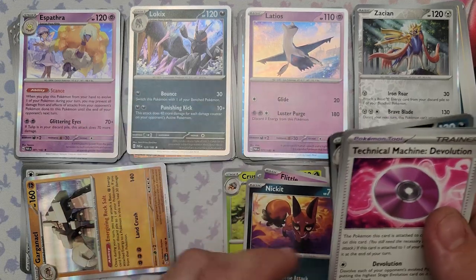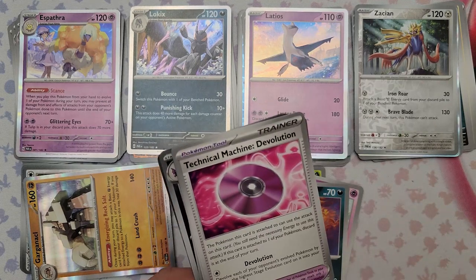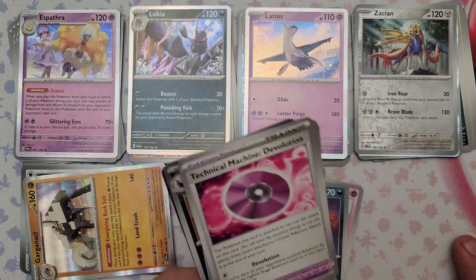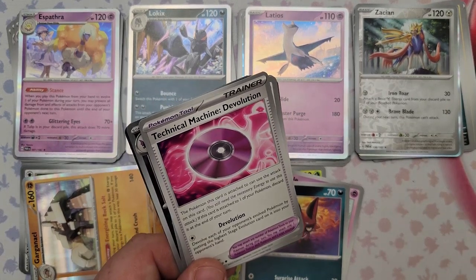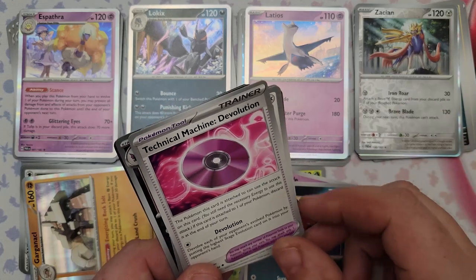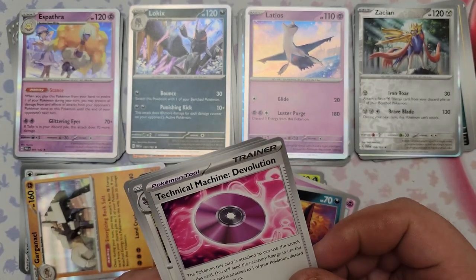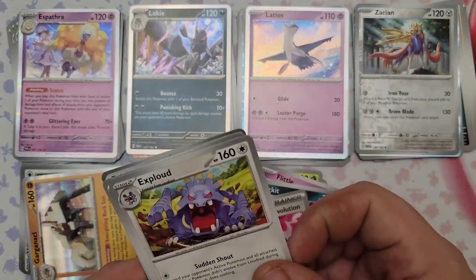TM De-evolution: for one energy devolve each of your opponent's Pokemon by putting the highest stage evolution card on it into your opponent's hand. They can just re-evolve next turn, BUT if they used Rare Candy to evolve it completely messes them up — they'd have to get those Rare Candies back. This makes me leery about running Rare Candy — this is a total screw-you to anyone who runs Rare Candy.